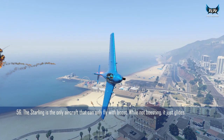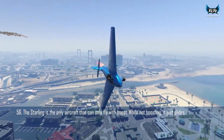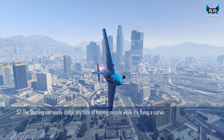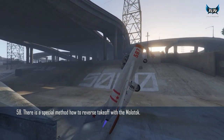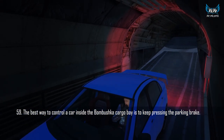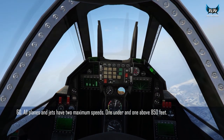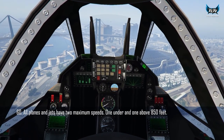The Starling is the only plane that can only fly with boosts — otherwise it glides. The Starling can dodge any homing missile by flying in circles with boost. You can take off vertically in the Molotok by driving backwards on a runway and pitching down. The best way to move cars inside the Bombushka's cargo bay is to stay on the handbrake. All planes have two max speeds: below 850 feet and above 850 feet, which is the first stripe on the altimeter.